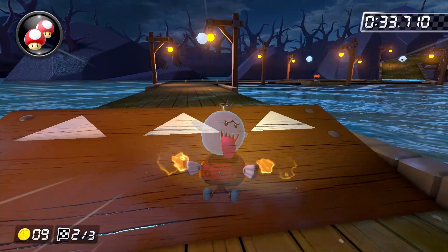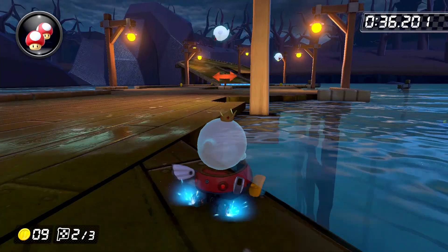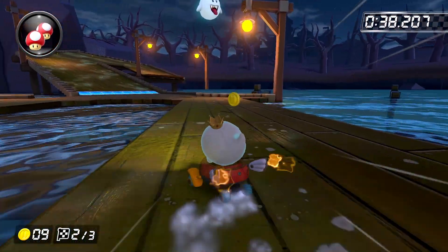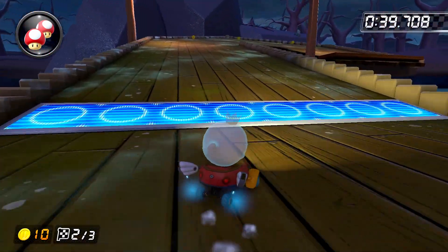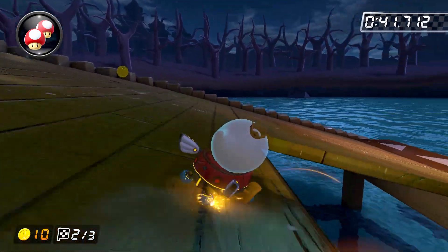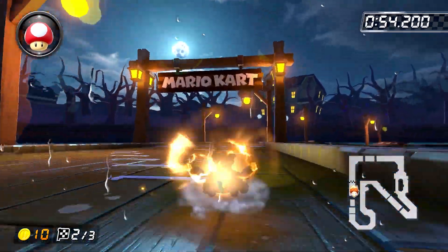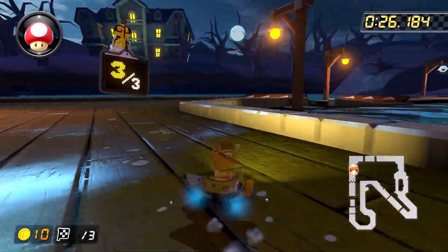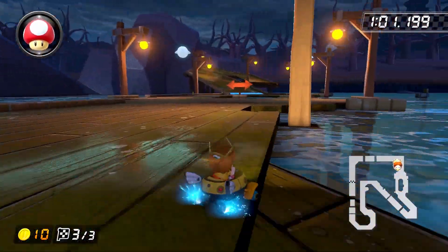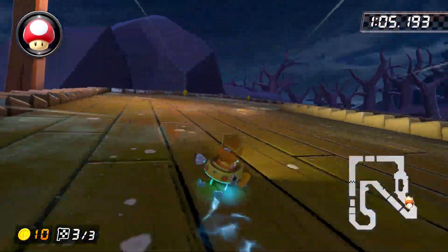Lap 2 mostly plays the same as lap 1 except for two things. First, we're going to take the right-hand path so we can build up a super mini turbo more quickly. Then we're going to do a left hop into a left drift while grabbing our 10th coin. After that, start the hairpin turn way outside so you can take it really tight. The world record uses Baby Daisy instead of King Boo, which means more mini turbos and higher mini turbo levels. They also take the left path on lap 3 instead of the right path due to the positioning that their mini turbo strats put them in.